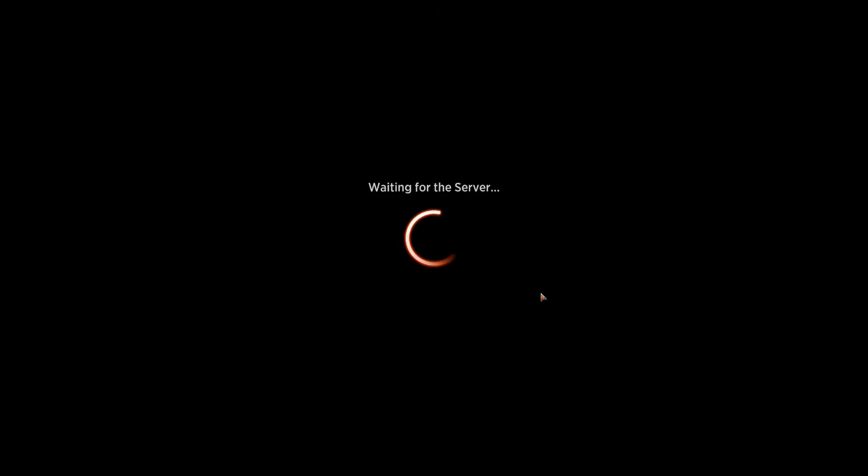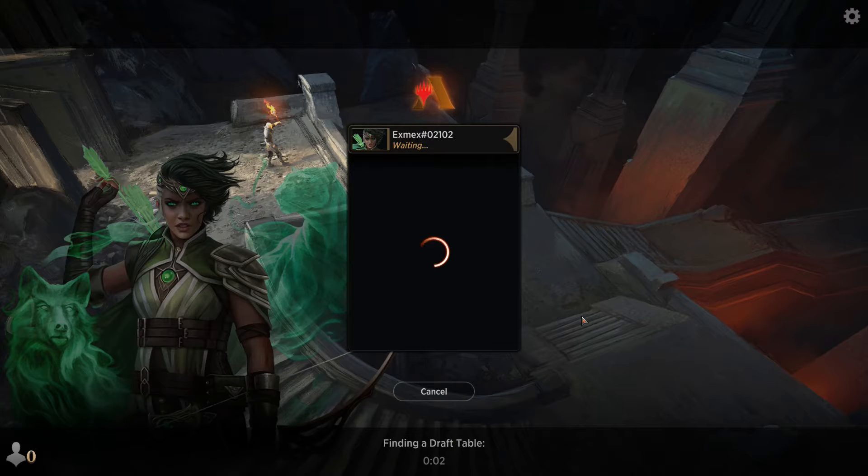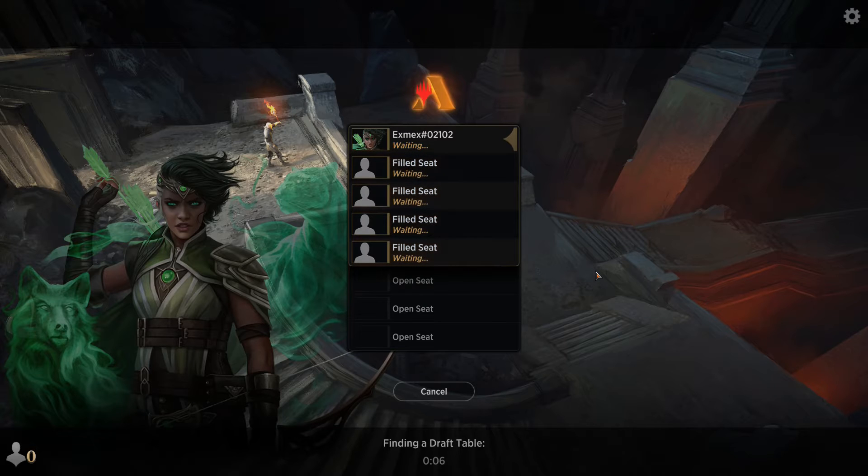I decided to do a premiere draft of Adventures in the Forgotten Realms, which is the new Magic the Gathering set. It's been a while. This is the second draft I did. My first draft was not too great — I didn't even know what the cards were in that set, it was just a random one. But then I decided to at least look at some of the cards in the set, familiarize myself a little bit with the mechanics. So this was my first real draft of the set.